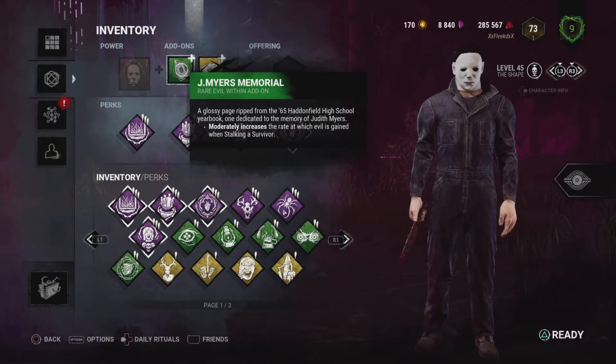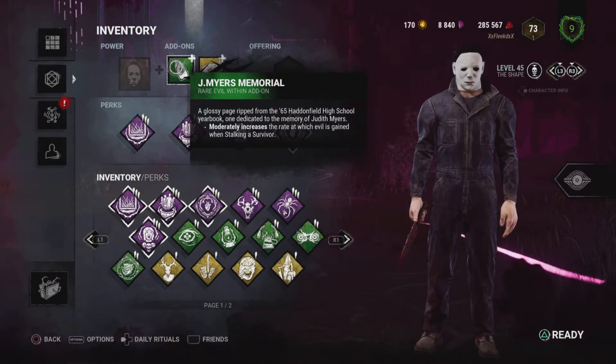The add-ons I run for Myers are J. Myers Memorial and Dead Rabbit. J. Myers Memorial moderately increases the rate at which evil is gained when stalking a survivor, so it makes everything way quicker when you're stalking.